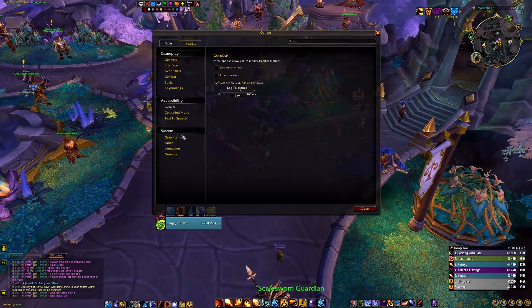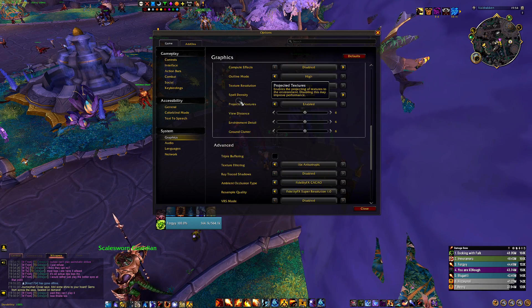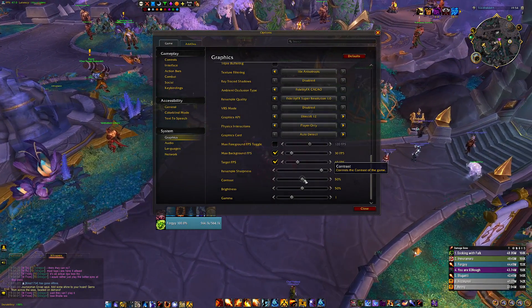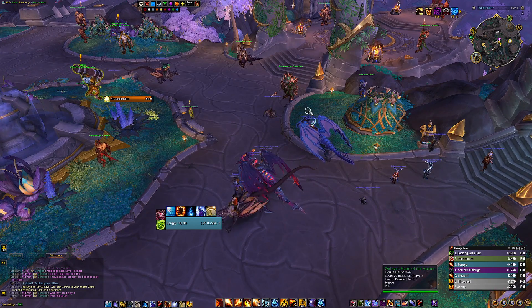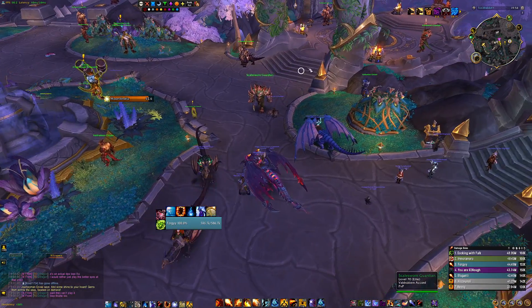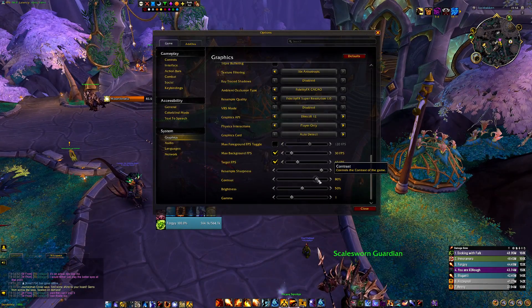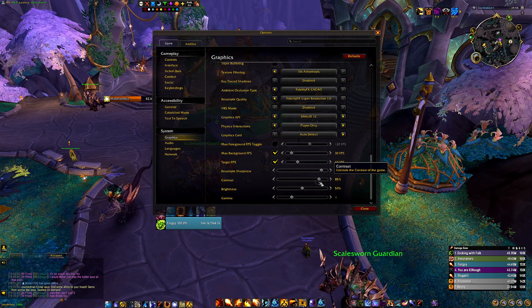Something I actually didn't know about until very recently — my friend told me about it — is this setting at the bottom called Contrast. The default is 50, and if you look at the screen at that value, the colors are all muddled together and everything seems very similar, almost washed out.